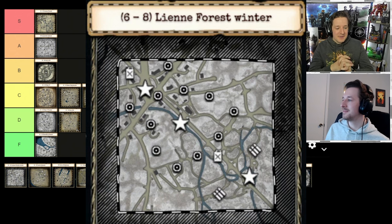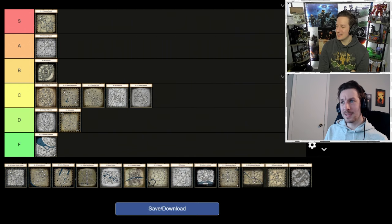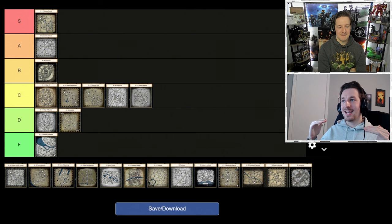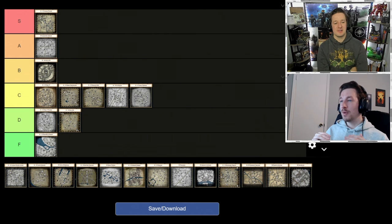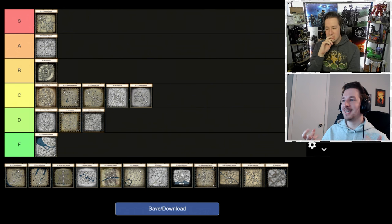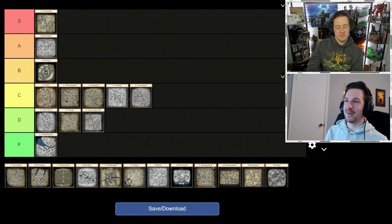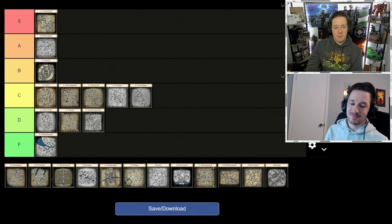Leanne Forest Winter is an easy D tier. It takes the original Leanne Forest — which we're already placing high — and adds worse changes: a winterized version with a lot of negative cover especially in the city area, and the forest feels bland. Every time we've played this in a custom game we've hated it. D tier because it is fundamentally flawed compared to the best version of the map.